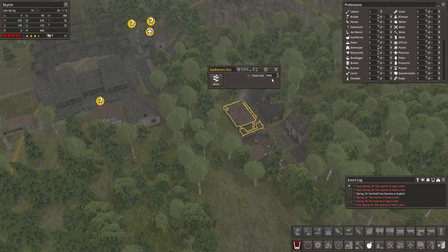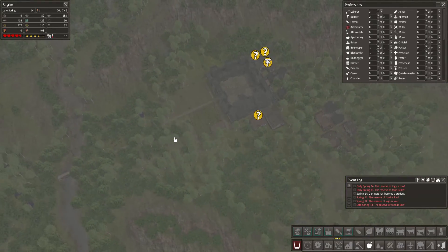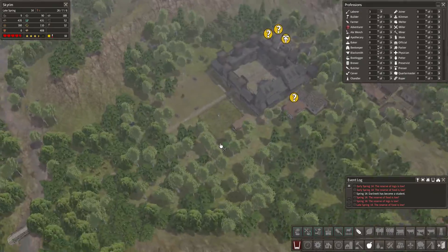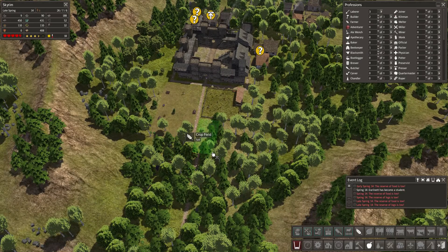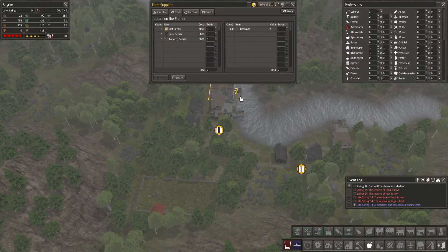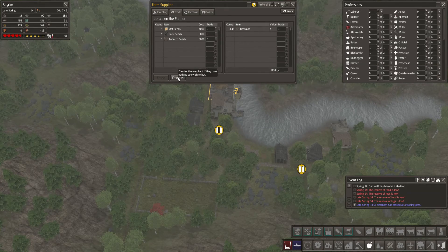And once we got that done, I guess I could build another crop field as well. Something like this perhaps. Looks like I got a trader, but I don't think I can trade anything. It's a bunch of seeds — that's way too expensive. I only have 1200 worth of firewood here, so that's not good. I'm gonna dismiss him.